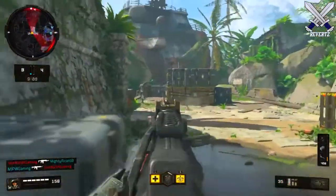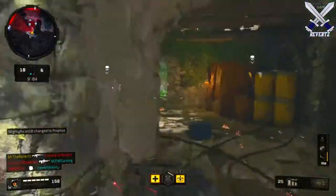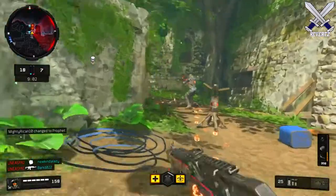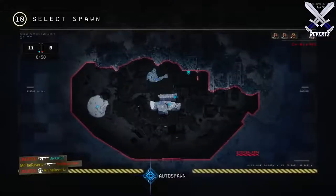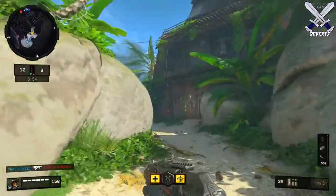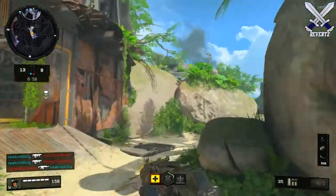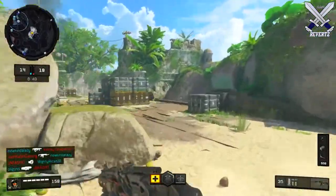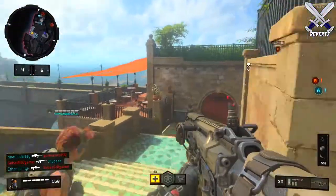Next we have Contraband, which is set on an uncharted island off the coast of Colombia. Similar to Frequency, it's another good three-lane map. You just have to be careful rushing down the middle because there are a few head glitches on each side that can get you killed easily, but once you have good control of that middle your team is going to dominate pretty well on this map.